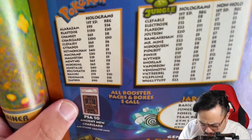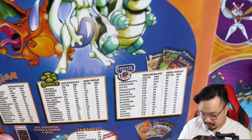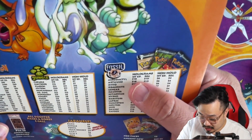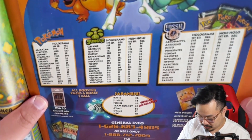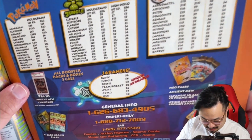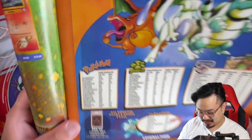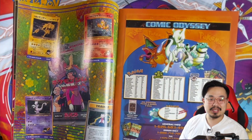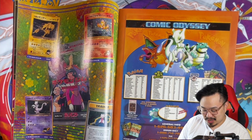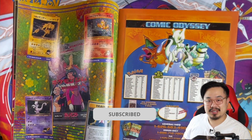They even had a PSA Mewtwo card from Pokémon the Movie, along with movie promo packs. Fossil set movie promo sets were $14.95 each, and this shop is in Pasadena. Anyway, the book is pretty long — just wanted to take a quick look through it. If you guys are interested and want to see more, I can do more videos looking at these throwback vintage prices. Thanks for tuning in, don't forget to like and subscribe, and we'll catch you next time!